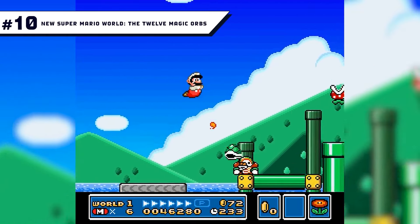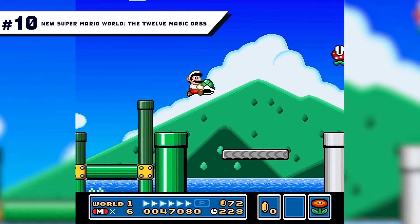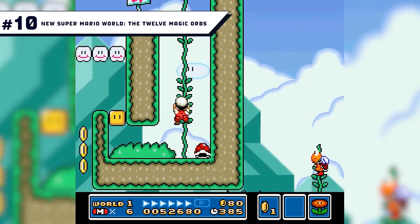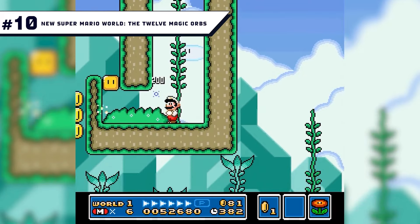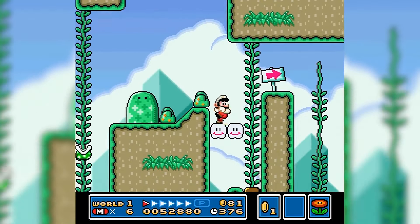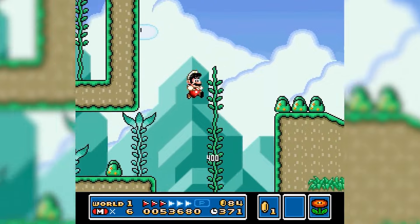Number 10: New Super Mario World - The 12th Magic Orbs. This game feels like a real Nintendo Super Mario title that was never released due to some kind of crazy accident. The game itself looks and plays just like DLC content for the original title, if that were even possible back in the day. With super sleek levels and new boss fights, this hack is one for the fans that want to relive some of Super Mario's early adventures.